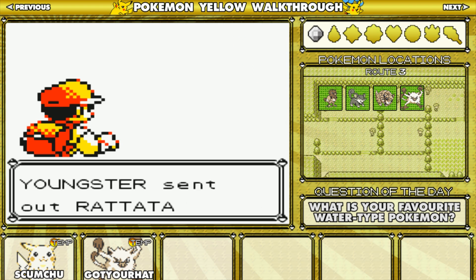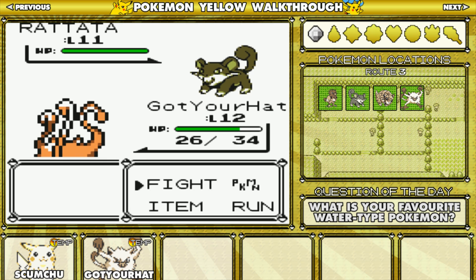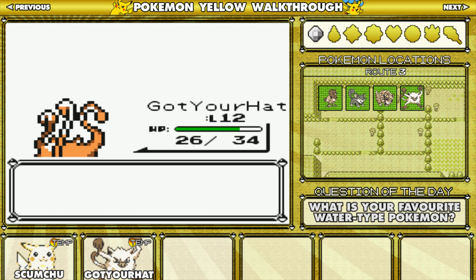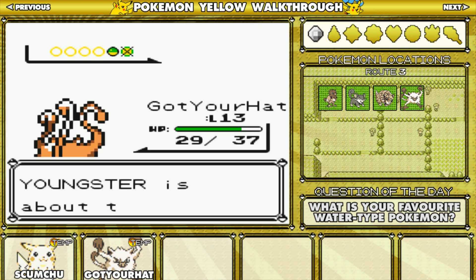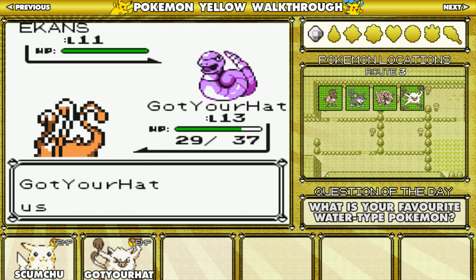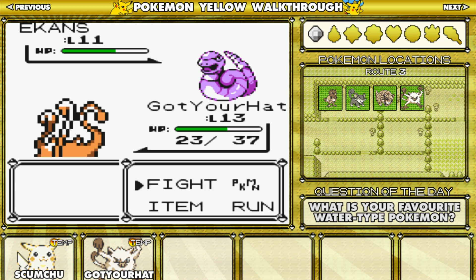Youngster. Rattata. I didn't get Rattata earlier, I have to go back. Also I'm thinking, at the end when I finish this game, I'm going to show you where to catch every single Pokemon in the game — like a little montage of each Pokemon. Ekans is another one you can't get in Yellow either, which is strange.